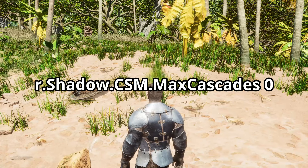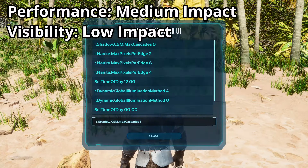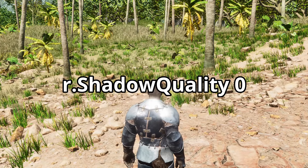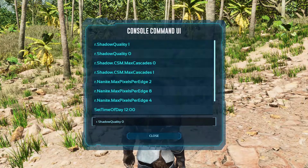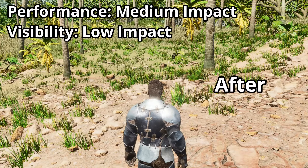Deactivating the shadow cascade disables a special type of shadows with the command r.Shadow.CSM.MaxCascades 0. You can also deactivate dynamic shadows, which makes it easier to recognize opponents and significantly improves performance. All remaining shadows are removed with the command r.ShadowQuality 0. Deactivating shadows significantly increases performance and helps maintain a clearer view of opponents.